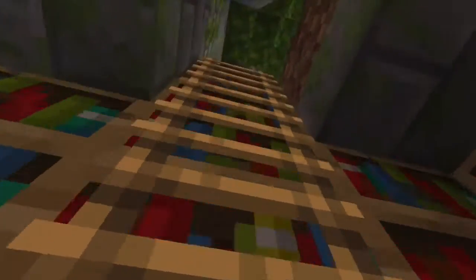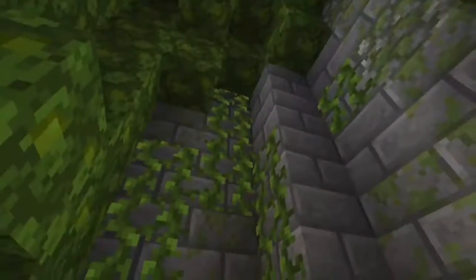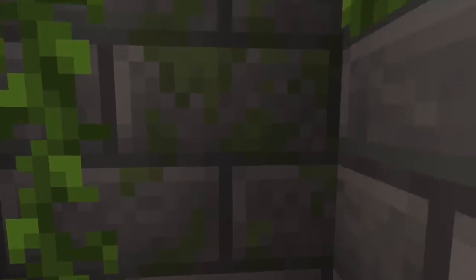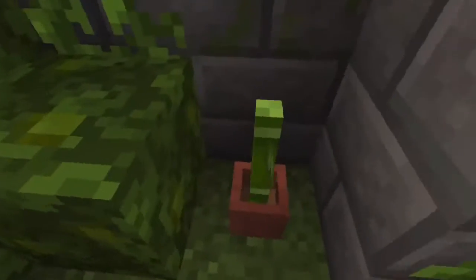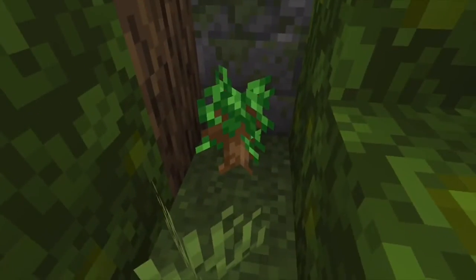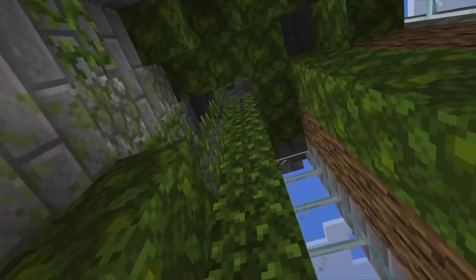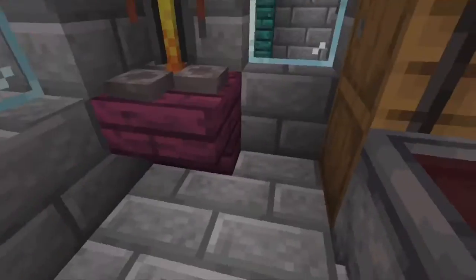We're going to go over this way next, past this little small library area, into a greenery room — kind of just a little green room. You can see that I used mossy stone bricks, and I added in a potted plant right here, a dark oak wood sapling right there. And to go higher, we have to climb some vines, which is pretty nice.